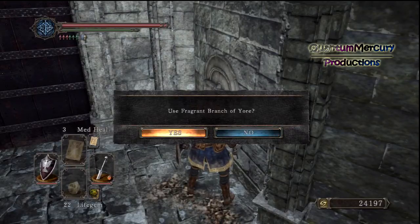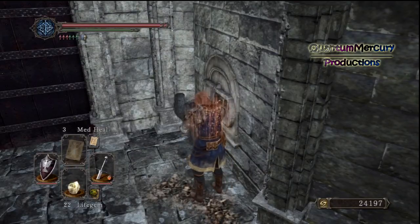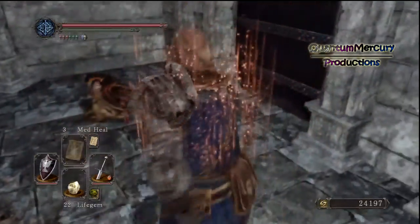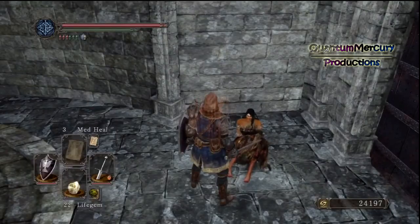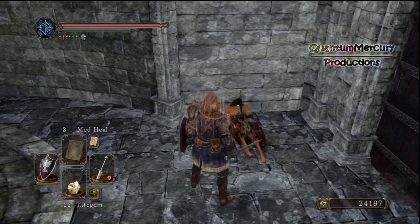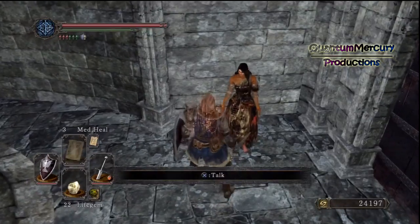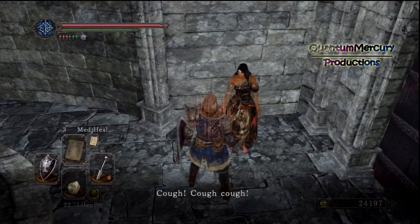What it'll do is it'll un-petrify her, and you will be able to use her and access this new area. I haven't actually gone into this area yet, but I'm pretty sure this area is Shaded Woods or something like that. Pretty cool stuff. So if you were wondering how to get to Shaded Woods, this is how you get it as well.